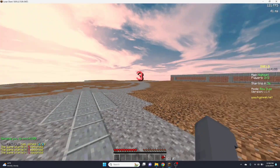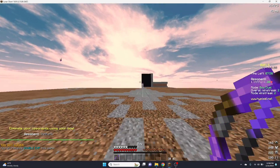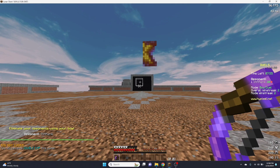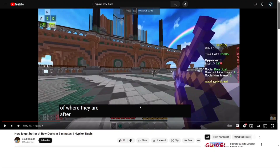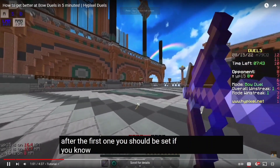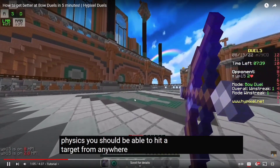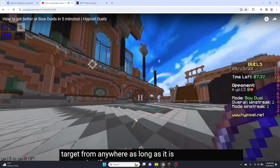So I'm going to do what he said — I'm going to shoot in the opposite direction of him. So let's go up to this guy, and... shoot, it didn't work. After the first one, you should be set. If you know a lot about Minecraft bow physics, you should be able to hit a target from anywhere as long as it is not moving.